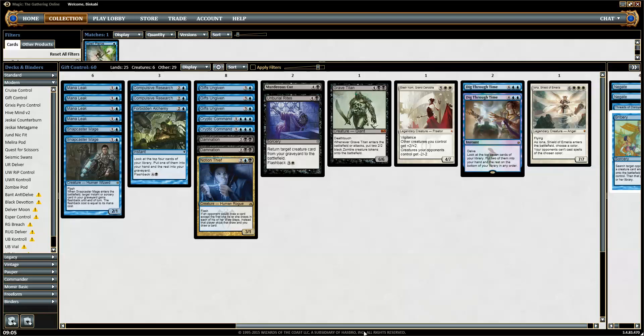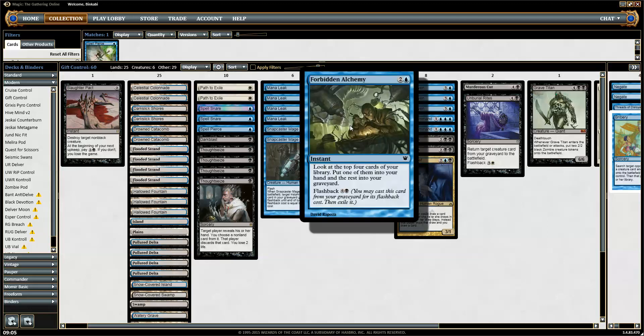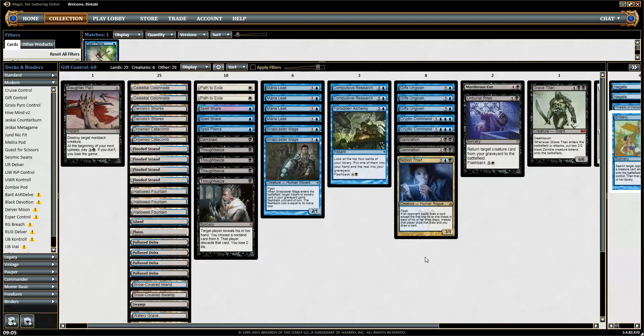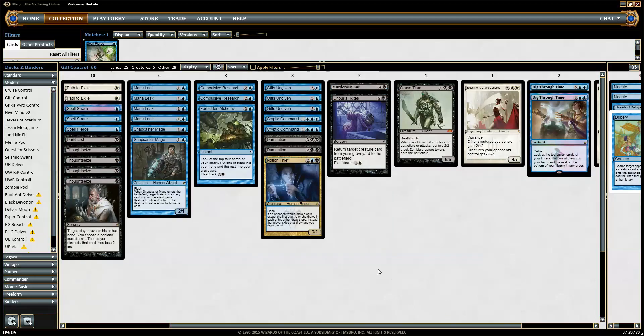So then I thought: why not play a blue-black control deck? A straight-up control deck with everything that should be in it — counterspells, removal, card draw, card selection, and whatever. And then instead of the usual couple of Worm Coil or Batterskull finishers, we have Gifts. So they tap out for something they think is awesome, it resolves — fantastic — but then we Gifts and just crush them instead.